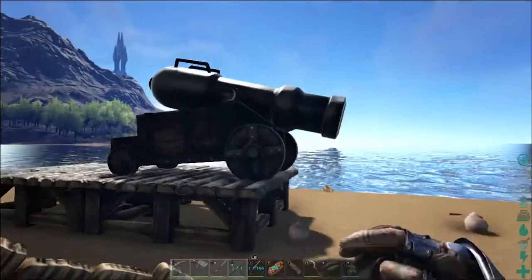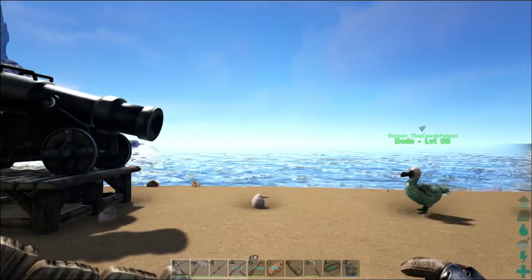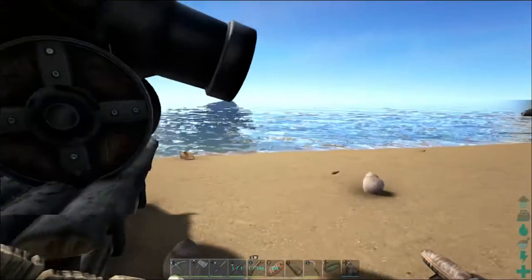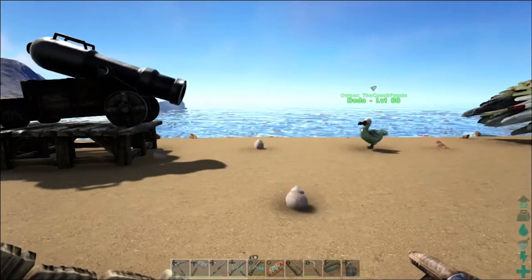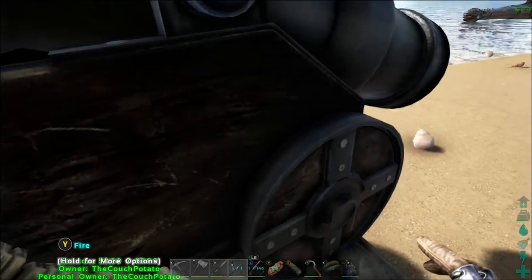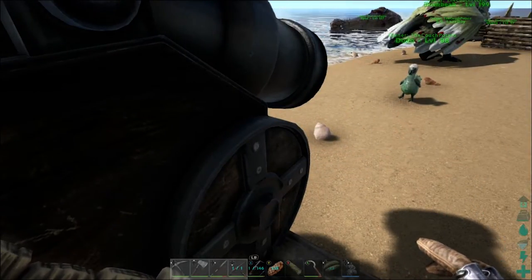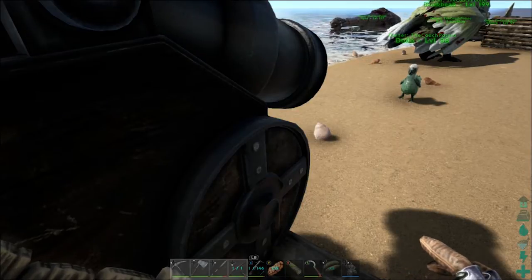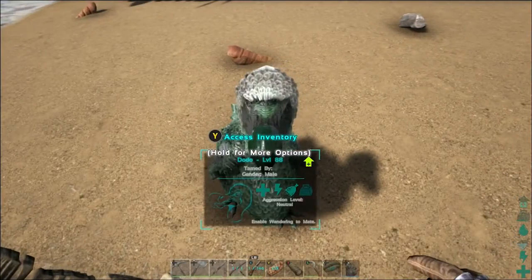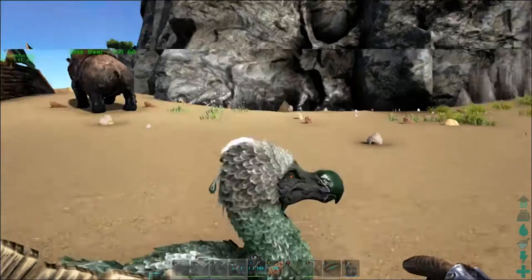As we loom on this dodo's last days on ARK, let's load the cannonball in. Okay now — is the trajectory correct? Is that going to be a direct hit? You know what, we're gonna shoot that one. Here goes nothing guys — three, two, one — no, we missed it! Oh, so many materials gone just for one cannonball — such a waste to use cannons. But you get to live to fight another day, dodo level 88!